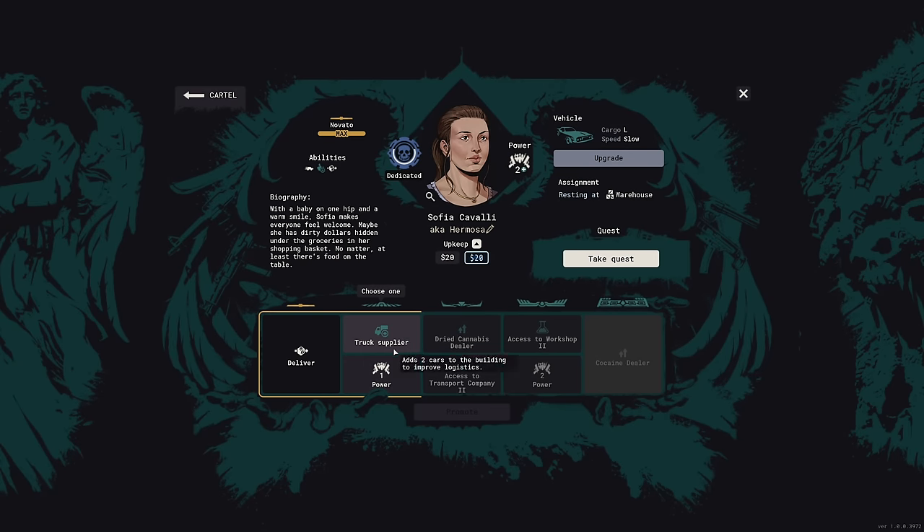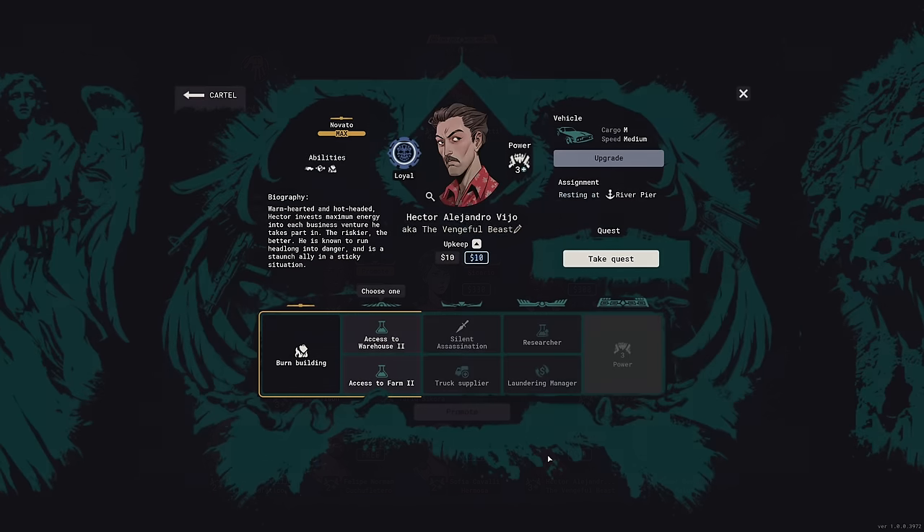Sophia has the truck supplier perk, which with a peacemaker role is a bit meh, but if I get her stationed in a hotel that counts as being in the city and also provides two extra trucks. That seems like a fair compromise. Dried cannabis dealer is okay; Transport Company 2 is also kind of meh. Hector could get truck supplier if I keep upgrading him.